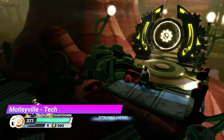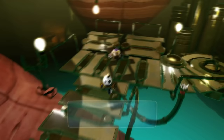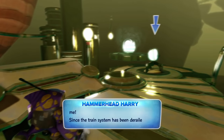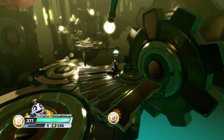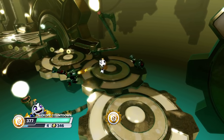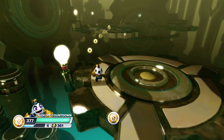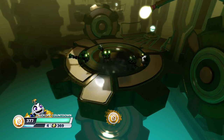At number 6 we have the Tech Gate from Motleyville. Throughout the gate you can pick up these weird glowing orbs, and if you throw one, you'll teleport to where it lands. Is it just me, or is that freaking awesome? I've never seen anything quite like this from a gate. Sure, some of them have pretty cool ideas here and there, but this is on a whole different level. What can I say — teleporting around the place is just as good as it sounds.